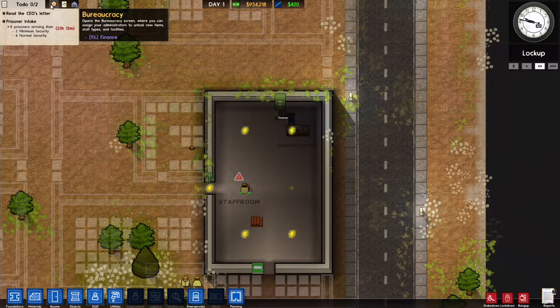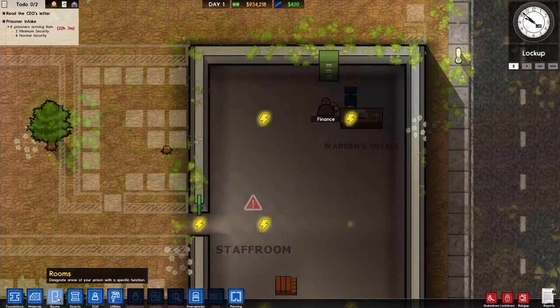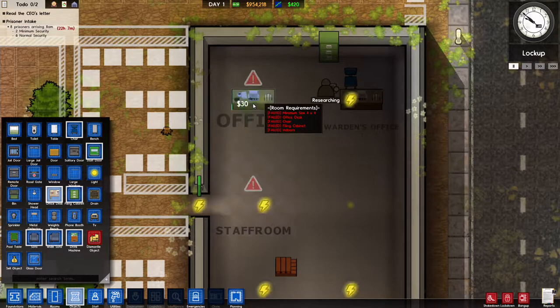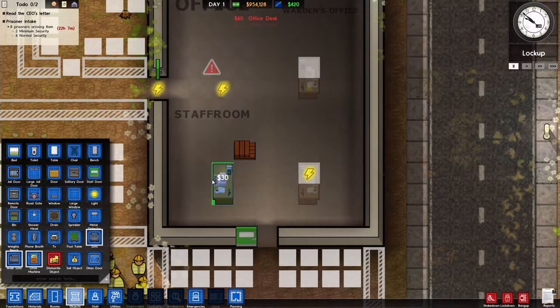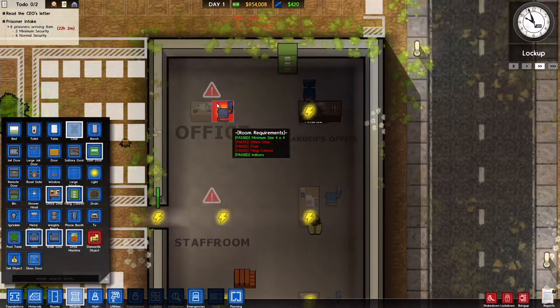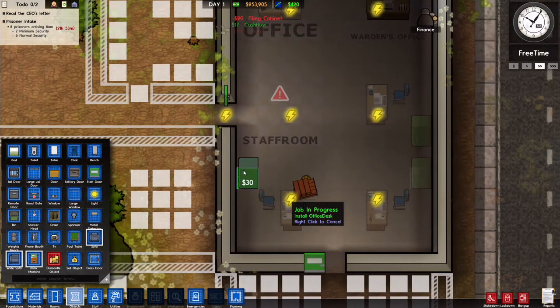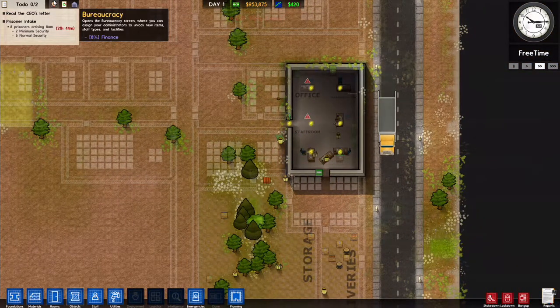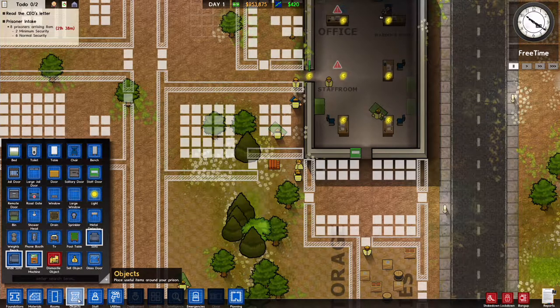We are getting on with finance. We need something for our workers to do, so we are going to lay down a second office right here. We're putting in desks for everyone, chairs, and filing cabinets along the back — cabinet there, cabinet there, and one right there. Once finance is done we'll hire the accountant.